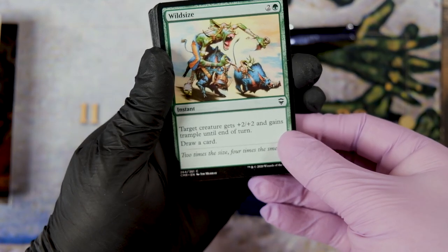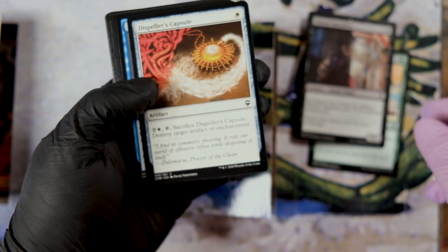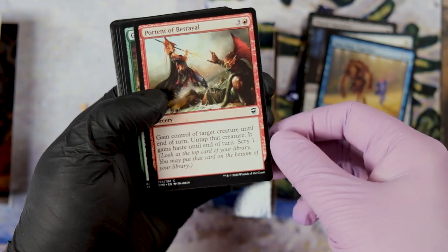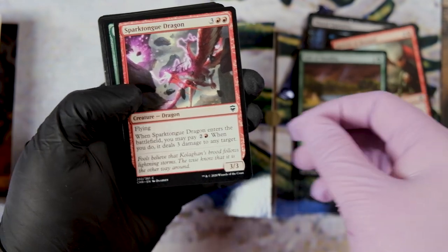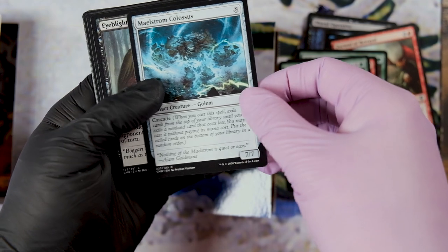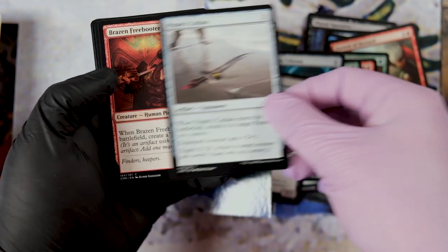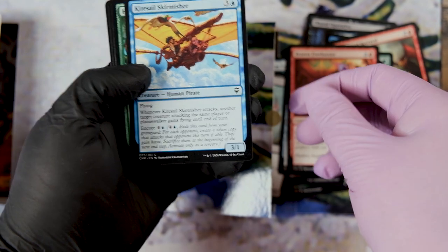Pump-style with card draw, not bad for a seal. Artifact and Enchantment Removal, Life Gain Ramp, a Small Dragon, Cascade Artifact Creature, a Treasure Maker and our first anchor of the day.